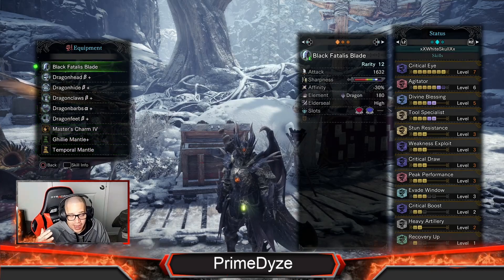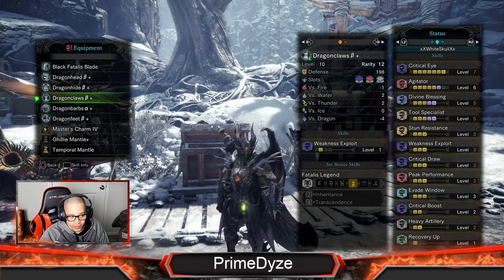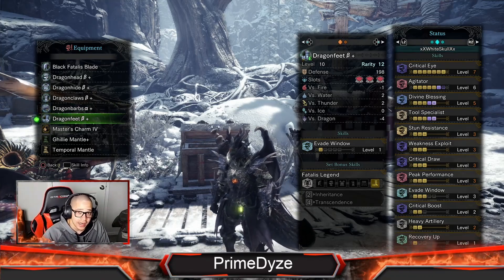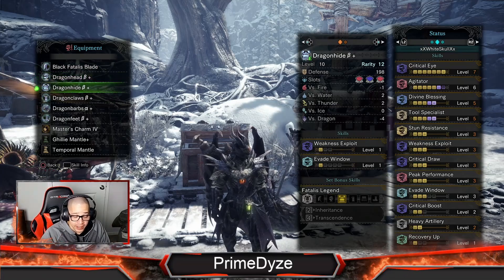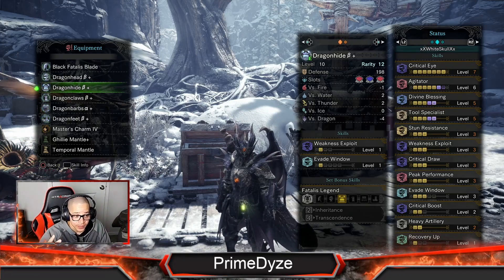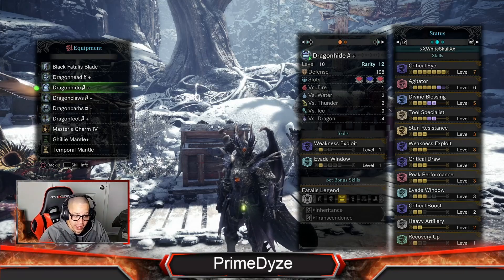How did I get all his stuff? There's something you can do with your Palico — you can create the Dragon Claws B+, the vanguard waist, and Dragon Feet without killing Fatalis. But for the sword, the head, and the hide, you actually need the Eye of Fatalis — the Evil Eye — and the only way to get it is by breaking his head twice.